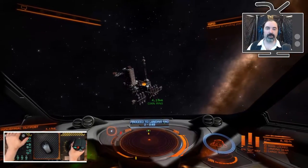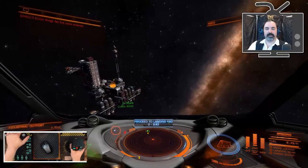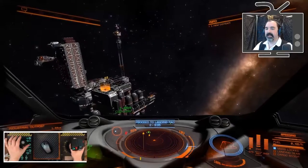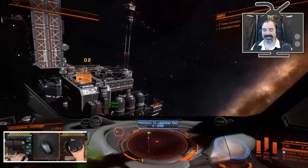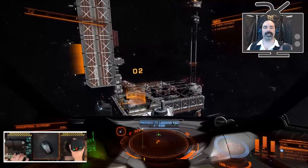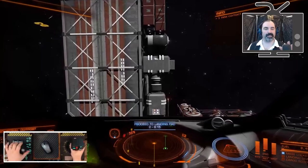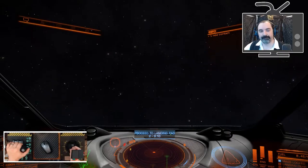I mentioned this before — minus one point for the steep learning curve. This isn't Kerbal Space Program steep, but it's still pretty difficult to get started. A lot of people will get their first, second, and third Sidewinders blown up for silly reasons, like flying into a starport without first asking for docking clearance. Thankfully, the game has an insurance policy — and if you're in your starting Sidewinder, you can get past all that learning curve without having to pay any money because you always get a free Sidewinder back when you respawn.